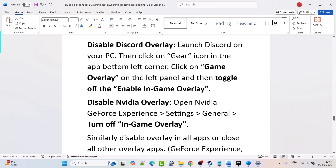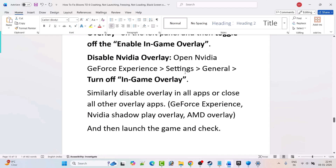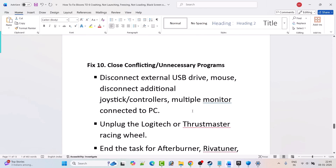Fix 9: Disable overlays. To disable Discord overlay, open Discord, click the gear icon in the bottom left, click Game Overlay on the left panel, and toggle off Enable In-Game Overlay. To disable Nvidia overlay, open Nvidia GeForce Experience, go to Settings, General, and turn off In-Game Overlay. Similarly, disable overlays in all apps — GeForce Experience, Nvidia ShadowPlay, AMD overlay — or close all overlay apps, then launch the game and check.